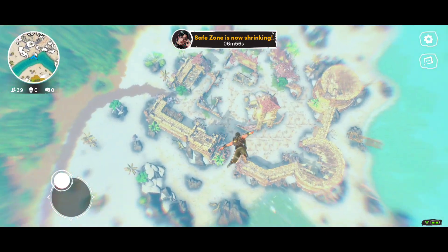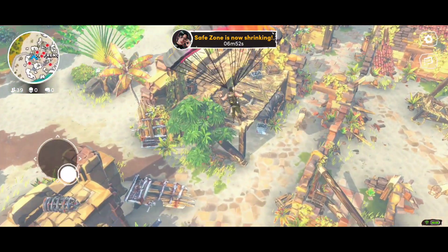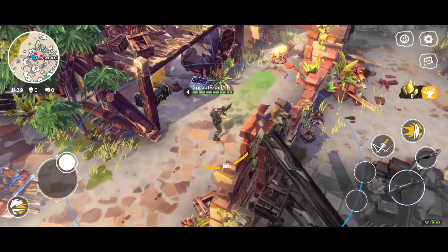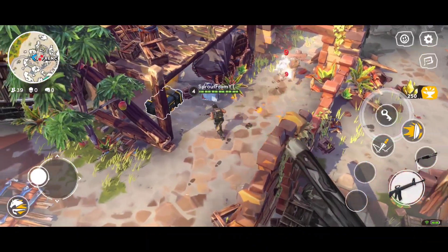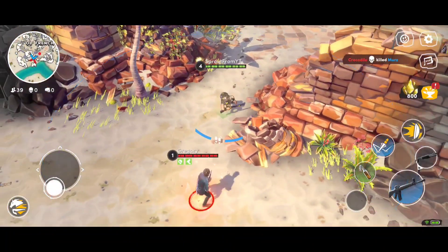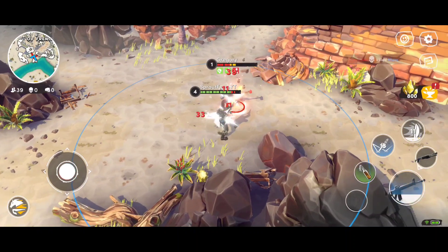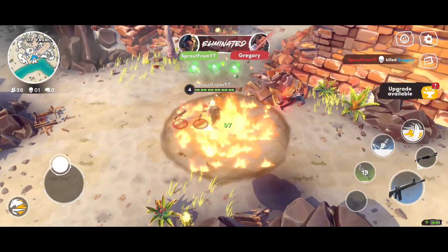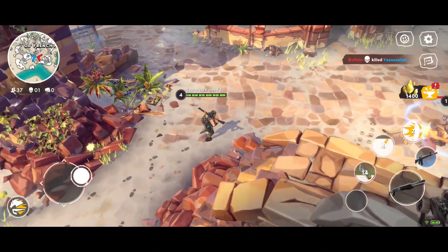Hey guys, Sprouts here, welcome back to the channel. In this video I've got a full match gameplay of Wild Arena Survivors. This is a new game by Ubisoft — it's a battle royale top-down isometric battler. You get guns, grenades, molotovs, bows, swords — lots of different weapons depending on what character you use. You get three starter characters to choose from; this one is the archer, he's a soldier.